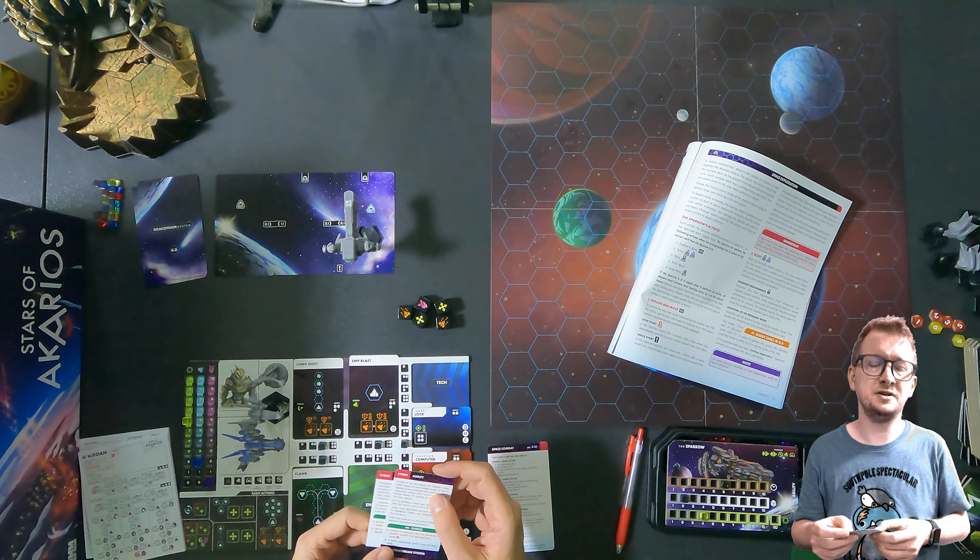There's two interesting things here. 007 is of course a scenario we can check out, but there's also an exclamation mark at the bottom left - that is an event. If the sparrow explores and moves into a sector with a space event icon, immediately draw a space event card at random from the system's event deck, read it, make the choices, and once you've done the event it'll be gone forever in this campaign.